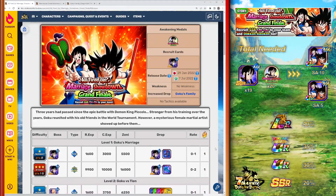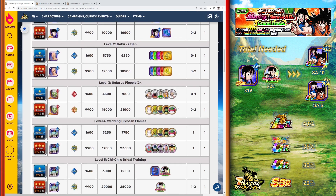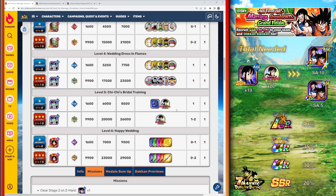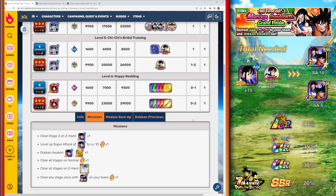Let's go ahead and hop over to the Dokkan Wiki where we can see the 'All Fired Up Marriage Showdown Grand Finale' story event is where we'll get this unit and the Awakening Medals. We have the increased drop category of Goku's Family, which we'll talk more about in a second. The unit will be dropped from stage 1 and the Awakening Medals will be dropped from stage 5. Keep in mind that you do have a mission that gives you one free copy of the unit by clearing stage 2 on Z-Hard once, so that's one less unit for you to farm out.